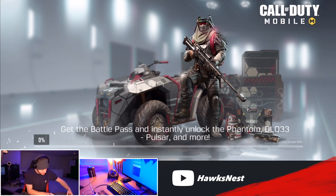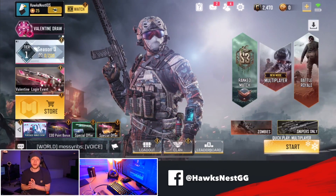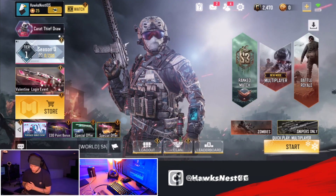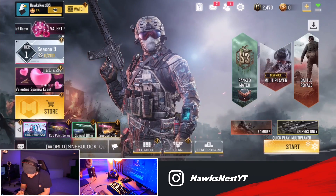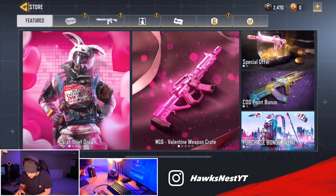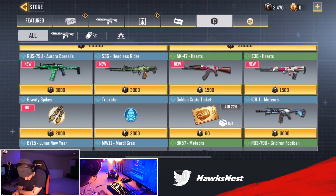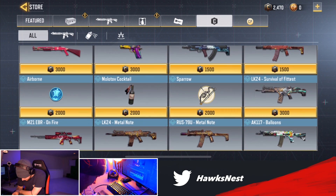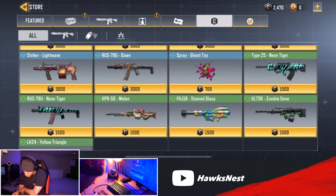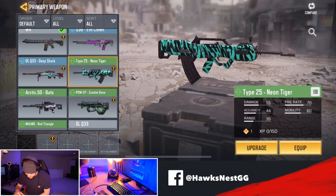I just realized I'm going to make this account totally free to play, so I'll be relating to you guys who are free-to-play players on a phone trying to get Legendary. Let's look at the credits - I have 2,470 credits. I could get the AK-47, the S36, the RUS... the BK-57 might be something to buy, but actually the Type 25 Neon Tiger - that's probably going to be the move. Let's go ahead and buy that.